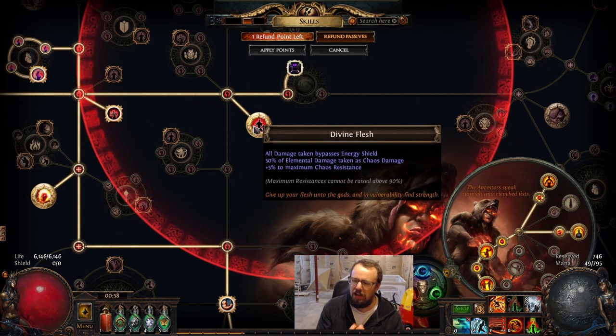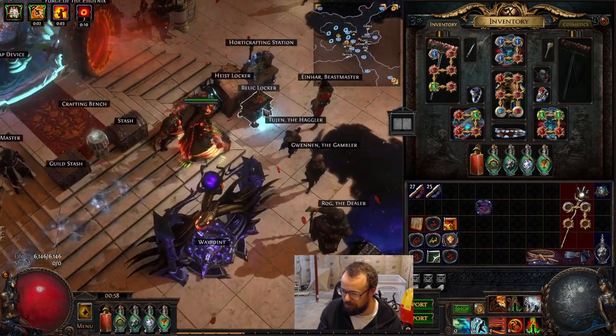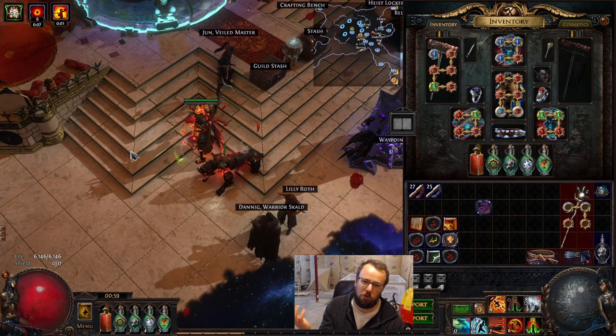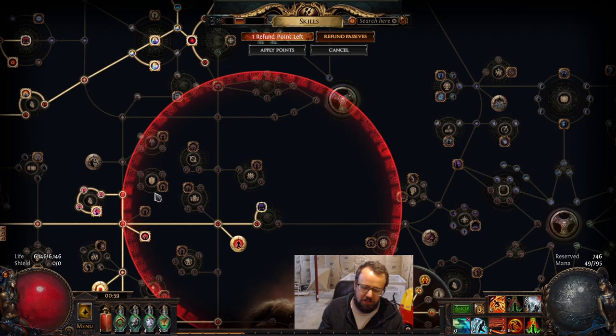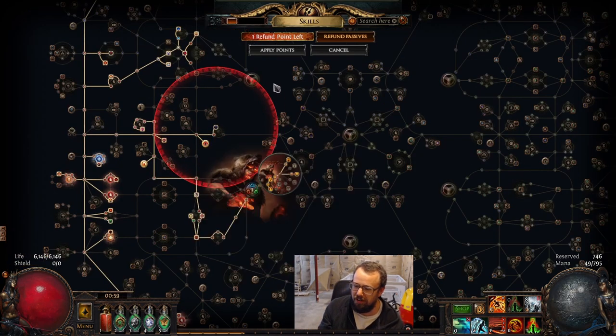We also went for Divine Flesh. You don't necessarily have to do this — I ended up doing it because I've been doing some Sanctum and enjoying it. I got a Sanctified Relic that is plus three max Chaos Res, which is great for a Divine Flesh build. If you want to go Divine Flesh, it's pretty easy to get plus max Chaos Res on multiple pieces. I think it's probably worth it even without the extra max res because it helps us deal with elemental damage — one of our weaknesses — as well as giving us a strong defense against Chaos Damage, which seems to be everywhere in high tier maps.